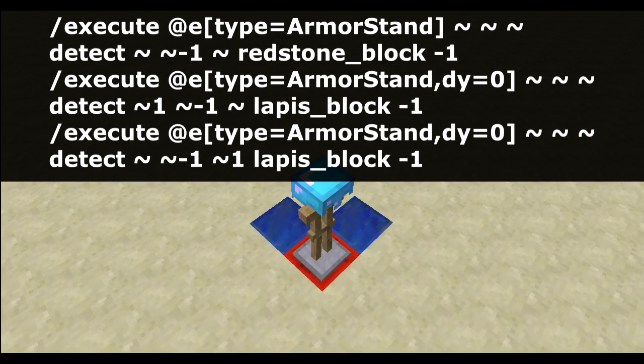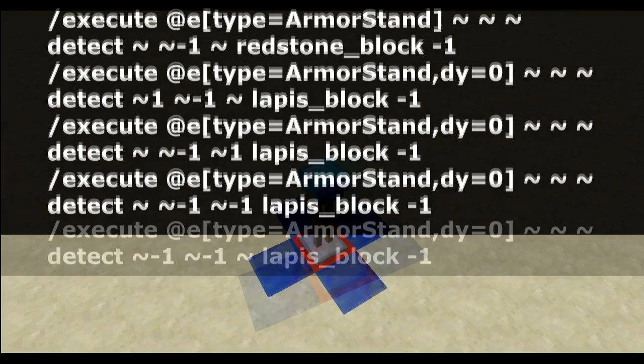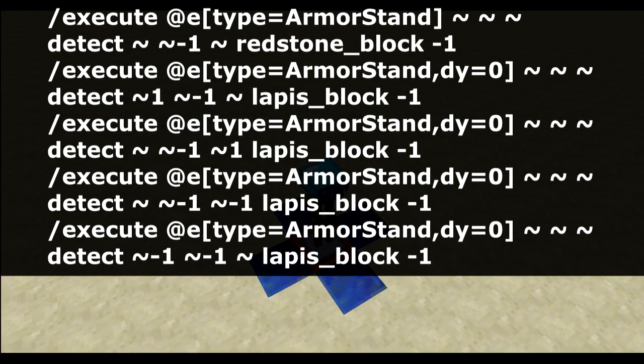And then we can attach another one where we can detect a lapis block in the positive z direction, and then another one where we can detect a lapis block in the negative z direction, and then another one where we can detect a lapis block in the negative x direction.